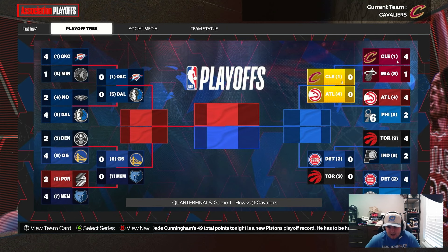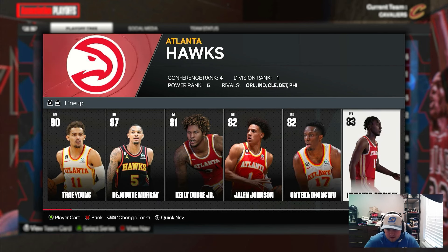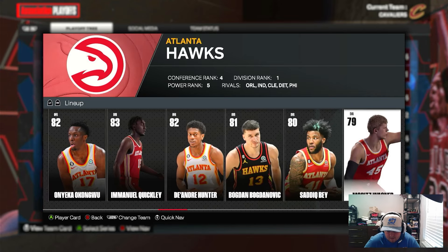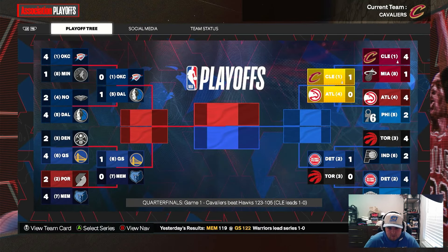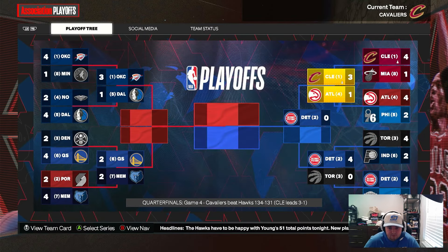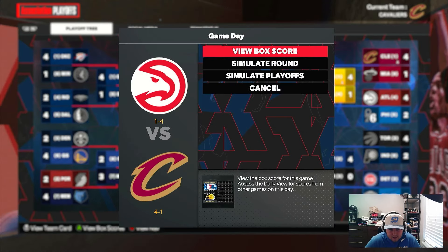Second round we play Atlanta. They have Trae Young, Dejounte Murray, Clint Capella, Jalen Johnson, Onyeka, Emmanuel Quickly, DeAndre Hunter, Bogdan Bogdanovic, Sadiq Bey, Moritz Wagner, AJ Griffin — pretty good bench. Game one we win, game two we win, game three they win, game four we win, game five we win — another gentleman's sweep. Now we play Detroit in the conference finals.